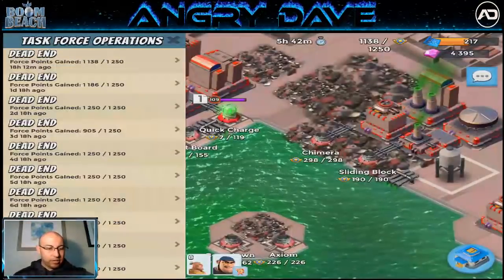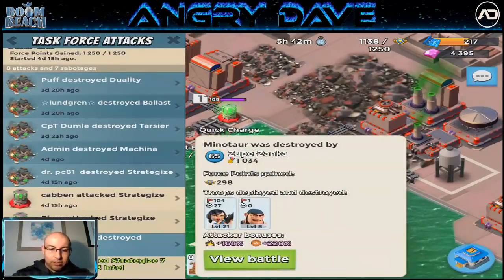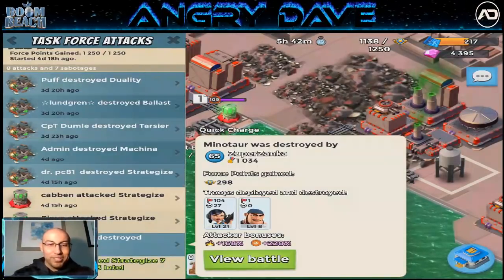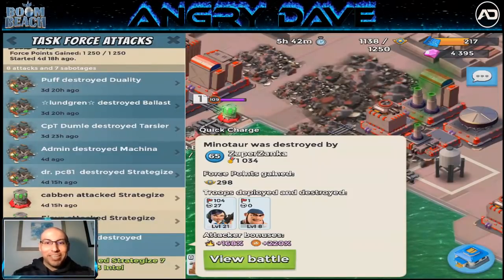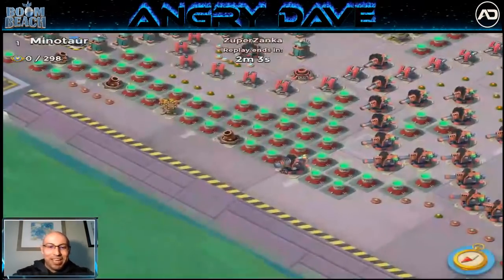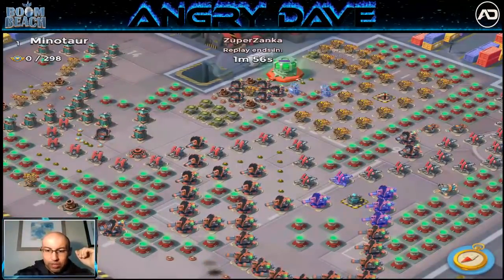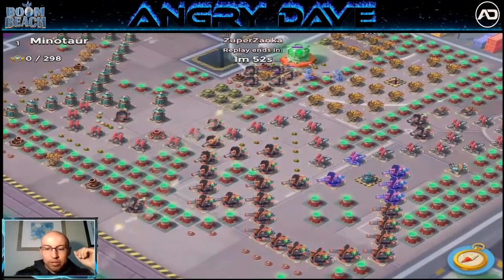We're gonna check out hits from four days ago. They did a little bit of sabot. The homie right here is Super Zanka — I apologize if I get these names wrong, my Swedish is not fantastic. This guy is 5 GBE, 5 troop damage, he has Bullet, and oh my goodness this is a nasty Minotaur. Look at rockets all up top.